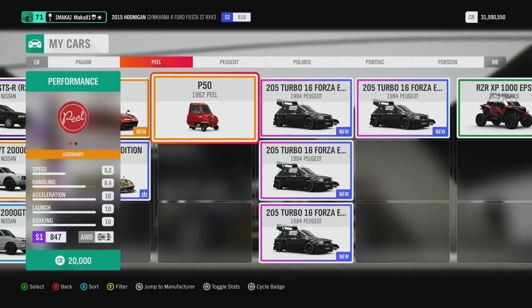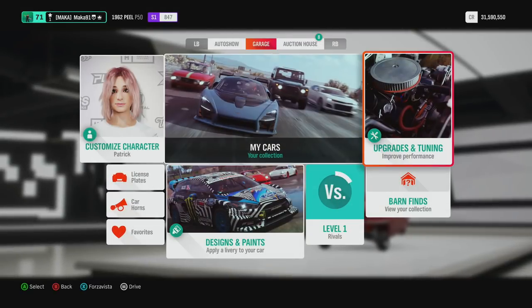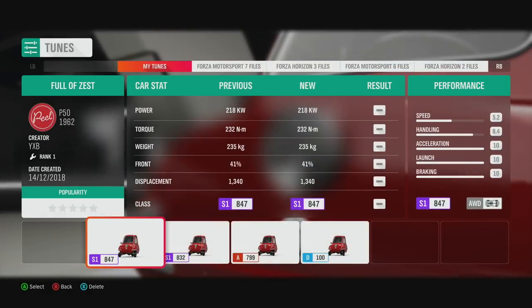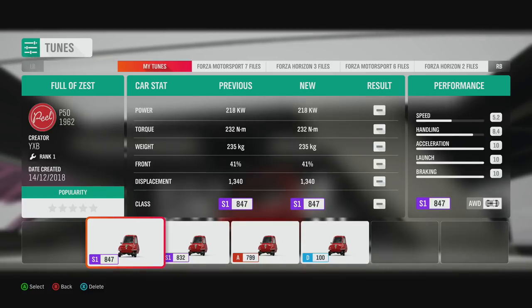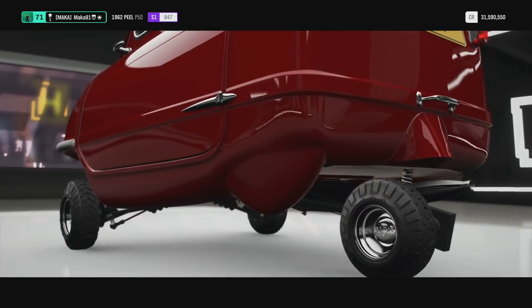Step 1: grab the PLP 50. How do you do this? Well, it is a barn find only available during the summer season on the mainland of the game, or you can try your luck at the auction house, but they can get quite expensive, especially now that a lot of people are looking to buy them. Then I would recommend the tune Full of Zest by Creator YXB — usually I create my own tunes for this, but they actually had a really great one so I'm just going to recommend someone else's this time around.